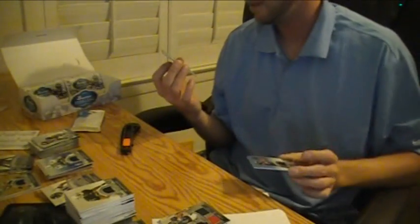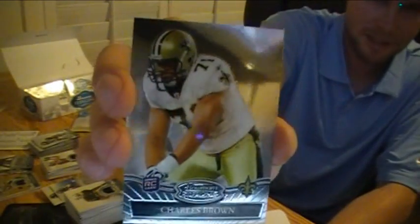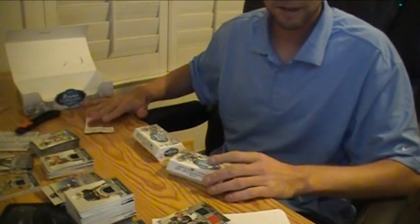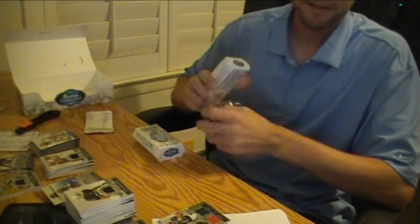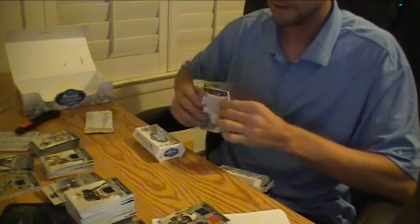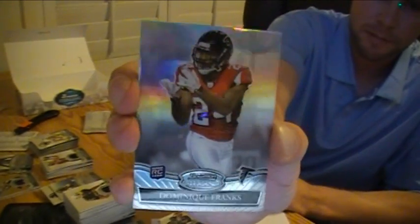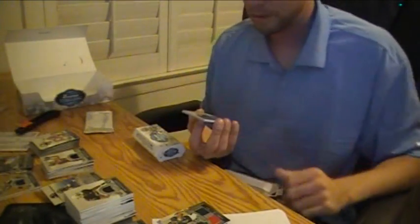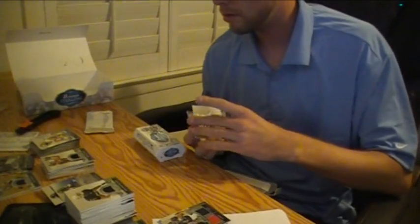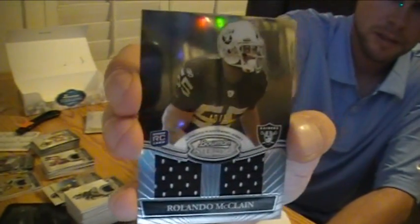This one is autoed, numbered to 99 — 15 of 99. Never gets anything in breaks, dude. And a Charles Brown for the Saints rookie card. Two packs left — a lot of hits, a lot of teams doubling up too. Have we hit the jersey on this one yet? I don't believe we have. Dominique Frank's refractor rookie card for the Falcons. Des Bryant jersey for the Cowboys. Dual jersey black refractor number 50 of Rolando McLean for the Raiders.